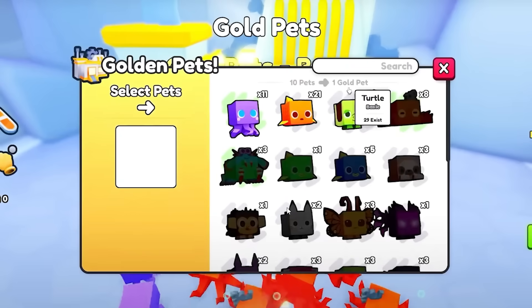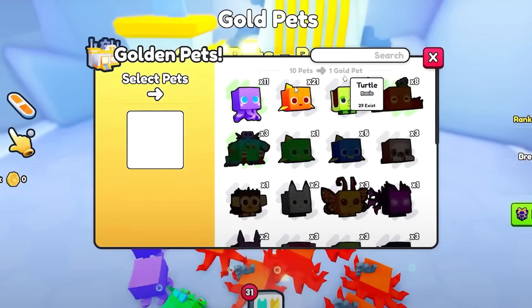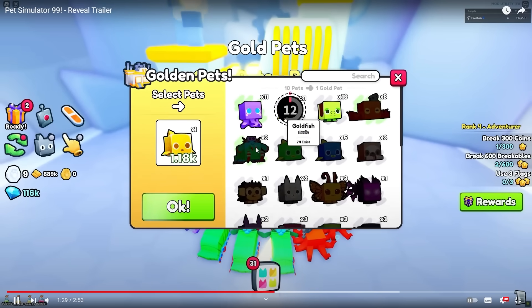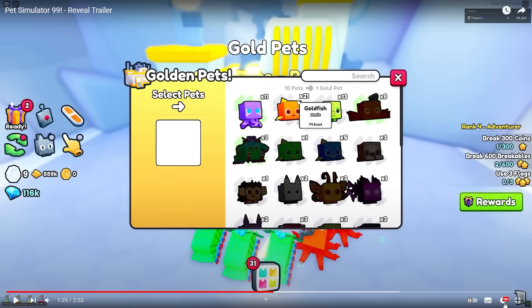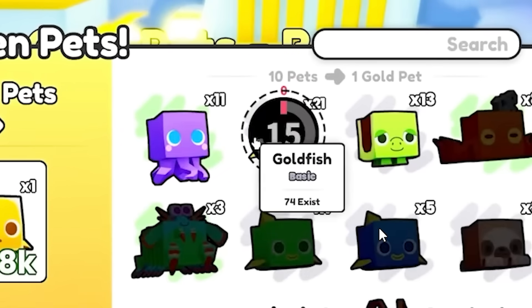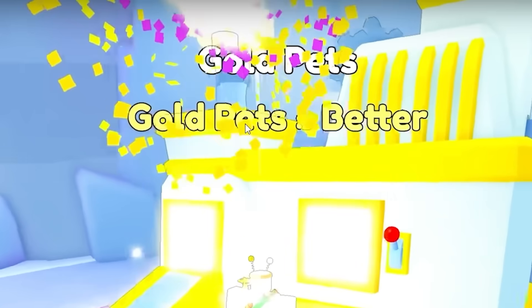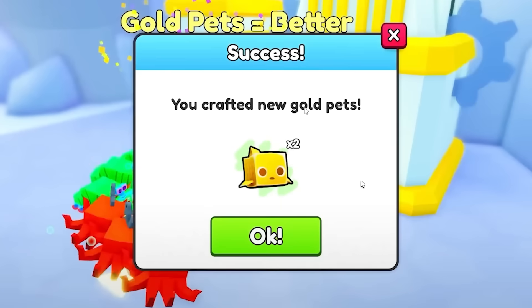We are at the gold machine — golden pets. This looks different but same principle: select some pets and then you can turn them into gold. He's selected about 20 pets and pressed okay. There's some kind of animation — 'you crafted new gold pets.' He got two gold pets out of that. Six of these exist at the moment — this is gonna be millions when this game releases.